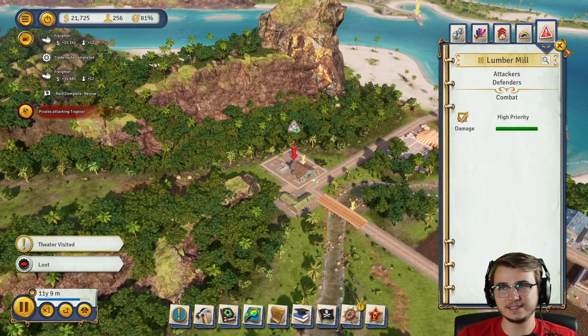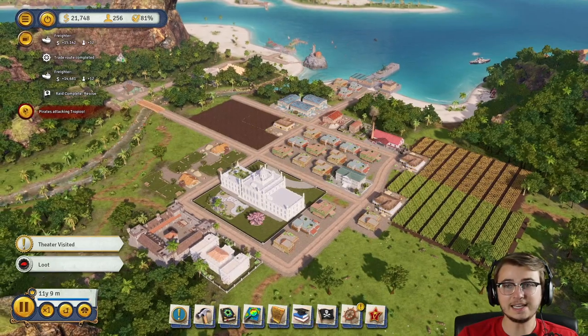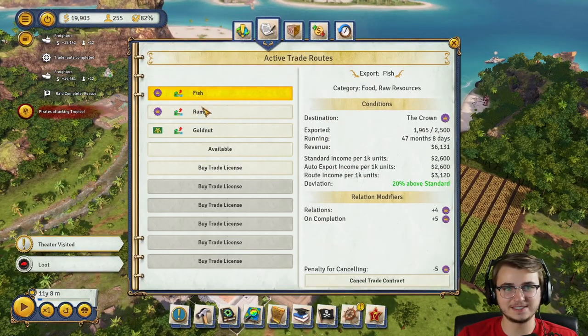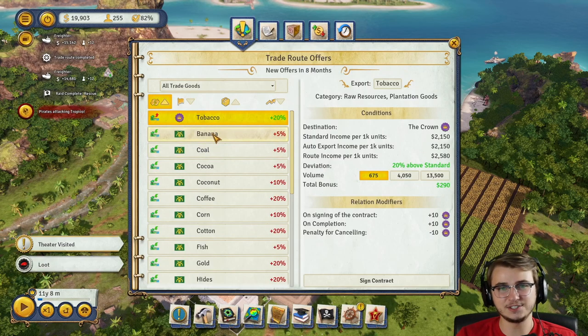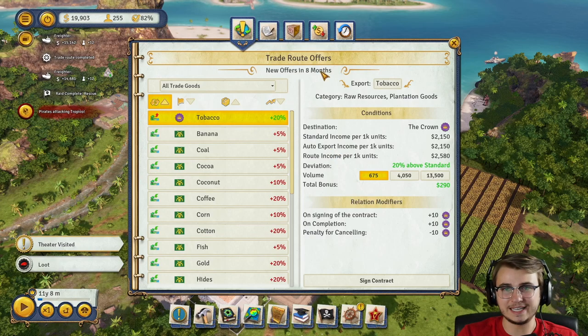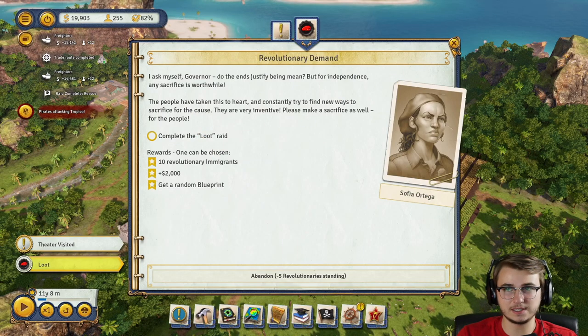We have pirates trying to attack the lumber mill — stupid, dumb, idiotic, in fact. We haven't had any issues with the pirates — they have not been an issue at all. I really wish we could do another export. We have a new offer in eight months, so we'll just have to wait it out with these three. The loot should be about done as well.